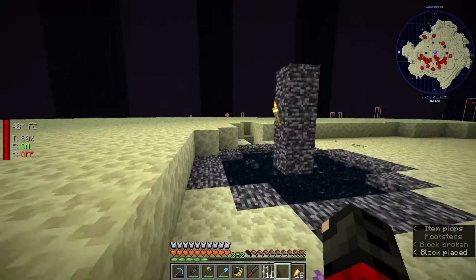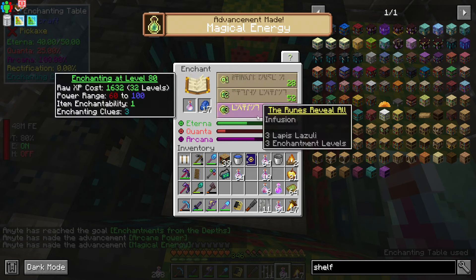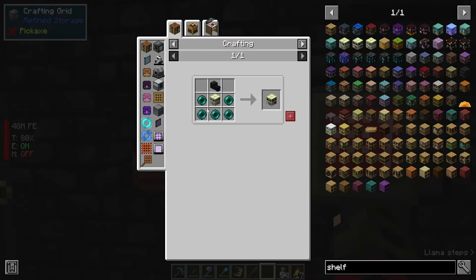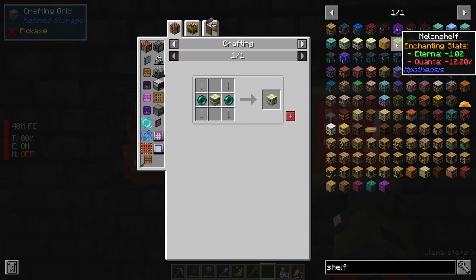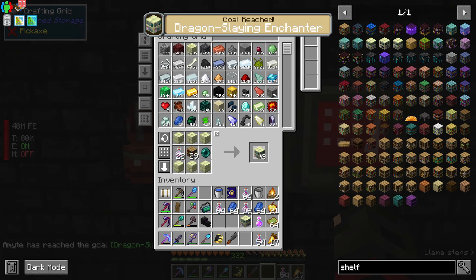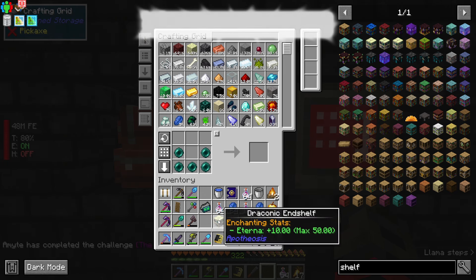Let's go infuse our stuff now. We'll make say like 30 of these for the time being. We need a draconic end shelf which gets our eterna to 50 - this is why in the episode where I was in the end I specifically looked for a dragon head. Then we need pearlescent end shelves to basically make it so that we have a whole bunch of good stats. Let's make say like 16 for now - 17 accidentally. Well since we're accidentally making stuff we might as well make it 18. The important thing is the first one we have to make is the draconic end shelf so we can get to level 100.